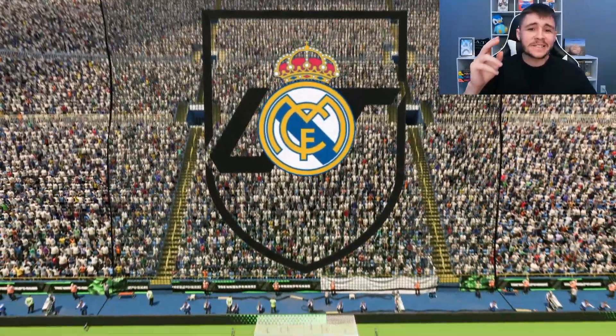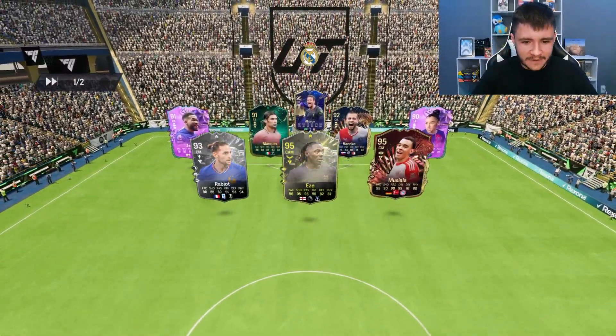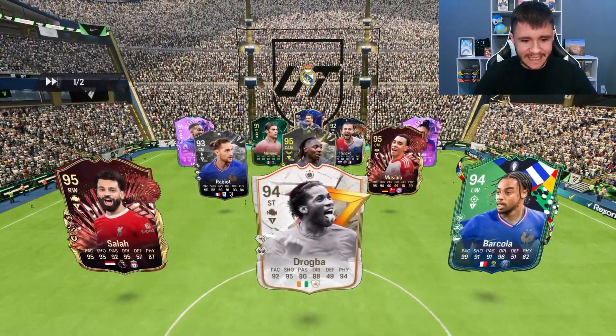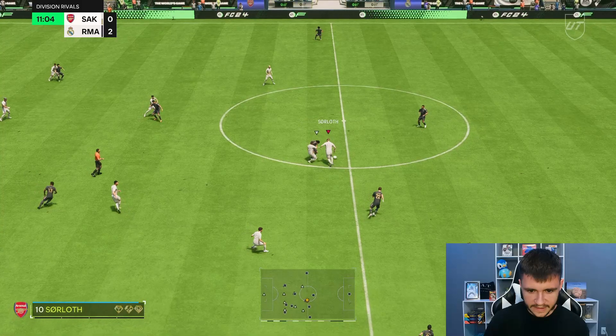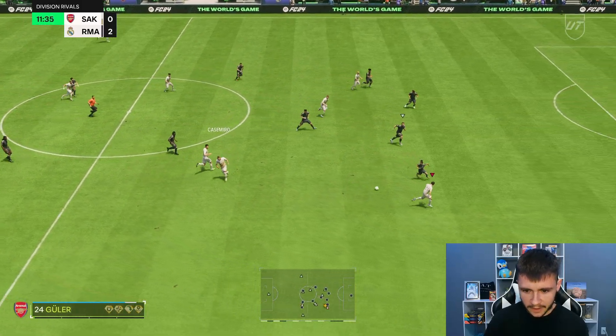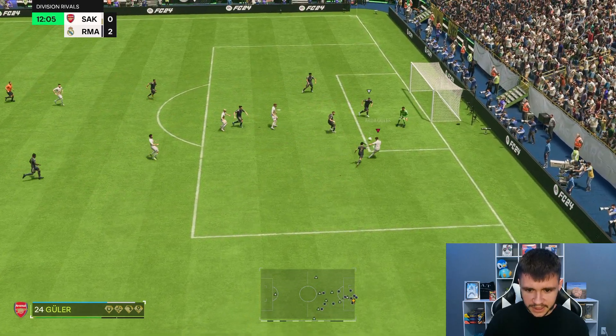Here we are jumping into game number two. We have to jump into Division Rivals because we don't have any more Fut Champs games. We're coming up against Barcola, Drogba, Salah, and Rabiot — a very strong team. We spring into a counter attack and Guler on the counter should be quite effective. Really good attacking positioning again — might look for a cutback, going for a finesse shot, but it's a tight angle and Marquez gets the block.